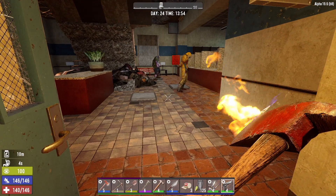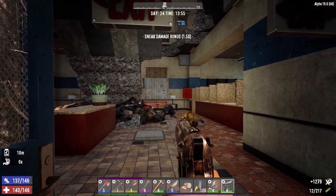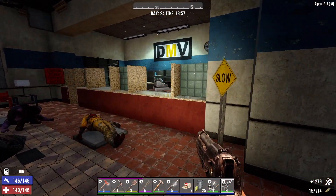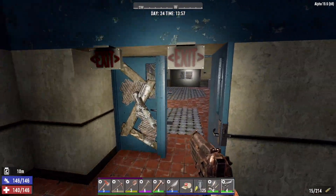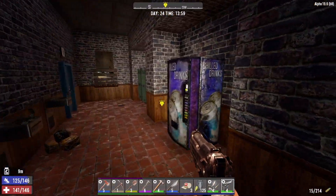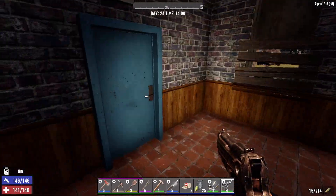Hey there — gotta love the sneak damage. The DMV — fuck that. Just a couple of bathrooms. Might be a zombie in that one. Vending machine doesn't work.